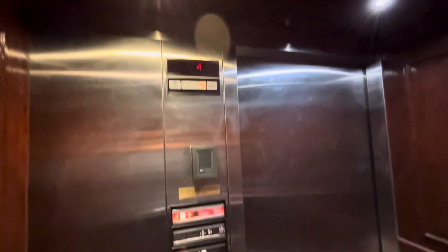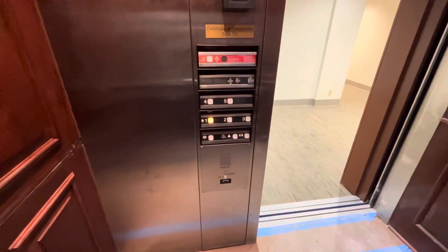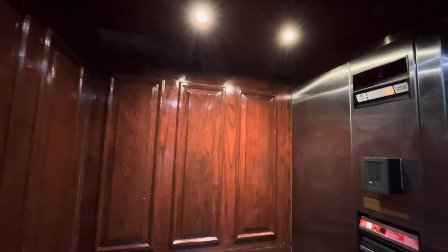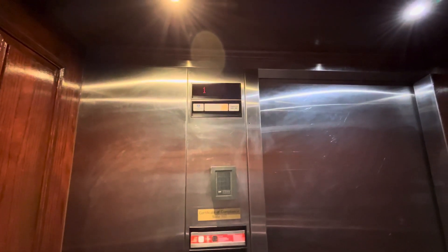You're at 4. Now the 1. Here goes the door. It's a Thyssenkrupp Impulse elevator. I really like the wooden interior. Here are your fixtures and the indicator. And right there is the emergency phone button. And you're right back at 1.